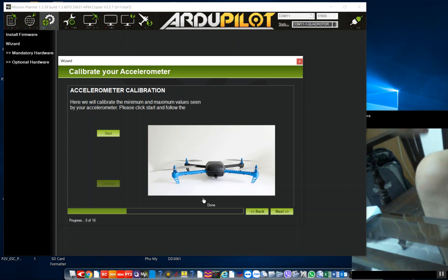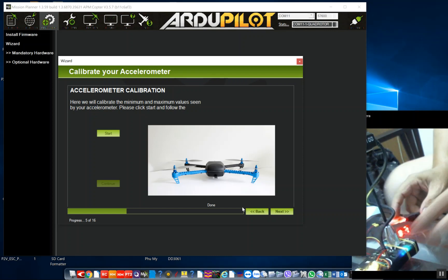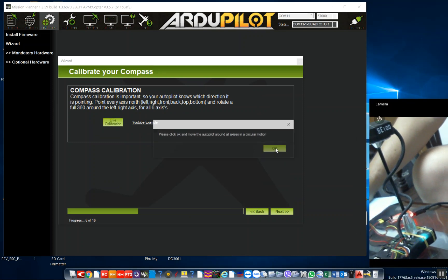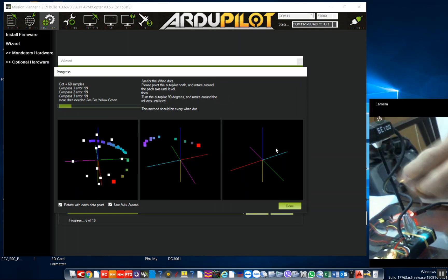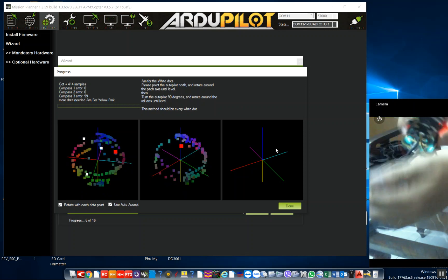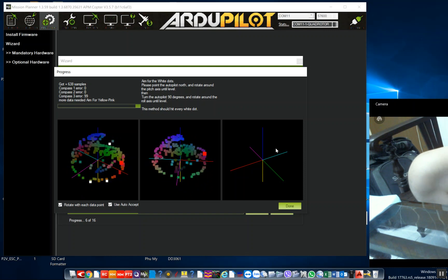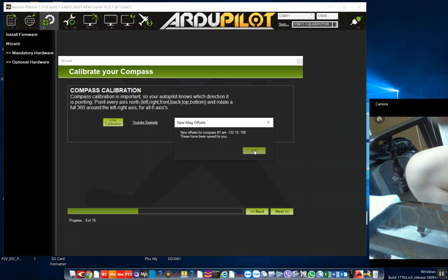EKF primary changed zero. Pre-arm, throttle below fail-safe. Pre-arm, RC roll not configured. EKF primary changed one. Bad AHRS. EKF primary changed zero. Compass calibration complete. Pre-arm, throttle below fail-safe.